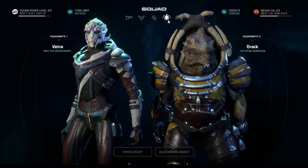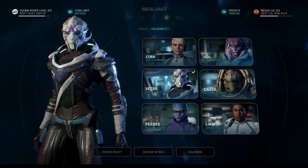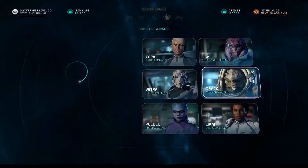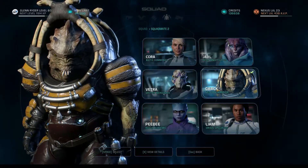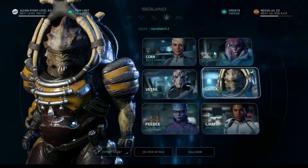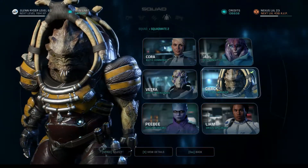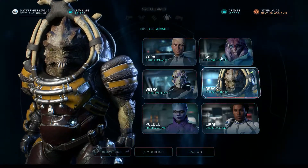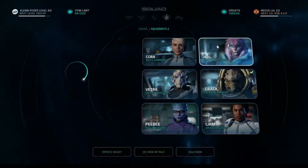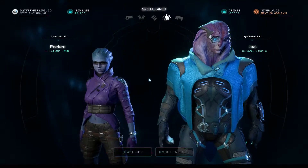I would like to take Vetra on my final mission, but we did just take her with us to the previous mission. Let's take PB, because I like that her biotic abilities enhance mine. Liam just had a special moment with Movie Nights. That really leaves Cora and Jaal. Kind of wish I had taken Jaal to the last one and seen his reaction to the Angara thing in person. I feel like Jaal has had more of a story arc, and the Angara deserve to have a role in our ultimate victory. Let's bring Jaal — plus, we're basically brothers now, right?